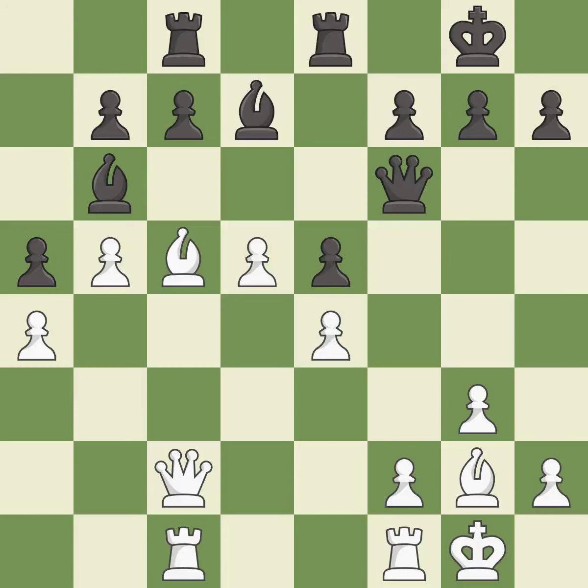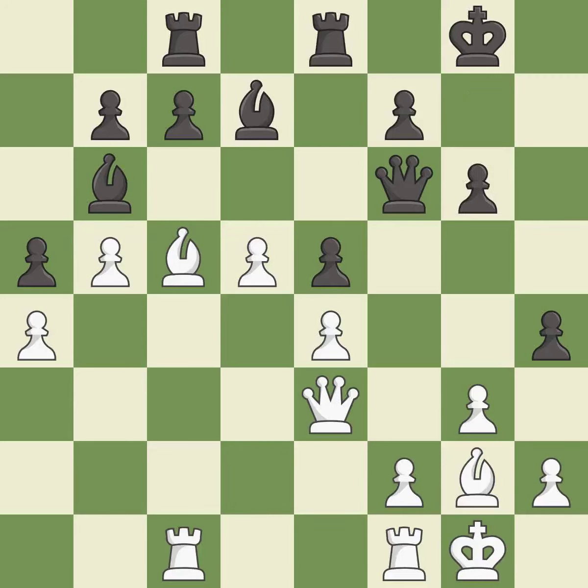This develops a rook off its starting square, getting it into the action — it is best. This is the strongest option — it is best. That's not a mistake, but it's not the best move either — it is good. This threatens to kick a bishop — it is best. That's fine — it is good. This is not the right idea — it is an inaccuracy. This allows the opponent to kick a bishop — it is a mistake. This ignores an opportunity to kick a bishop — it is an inaccuracy.